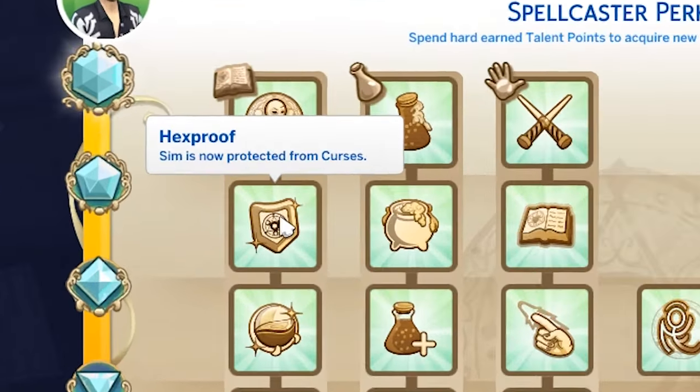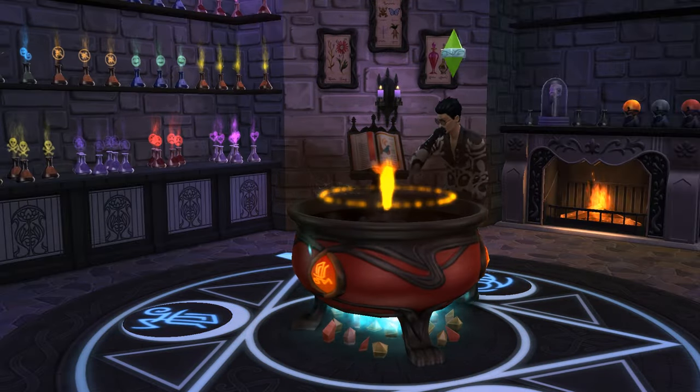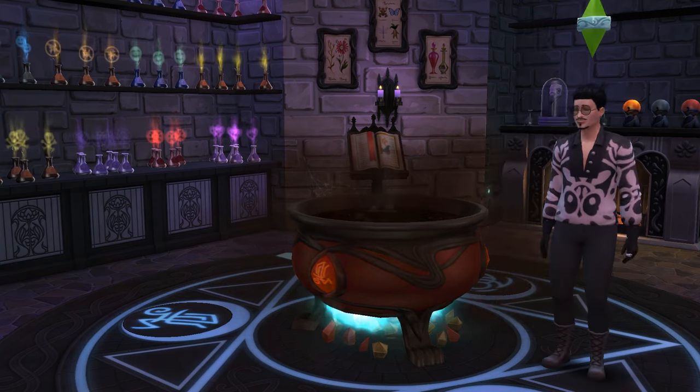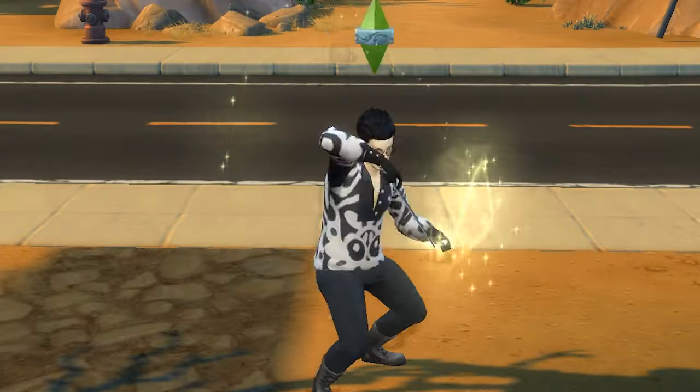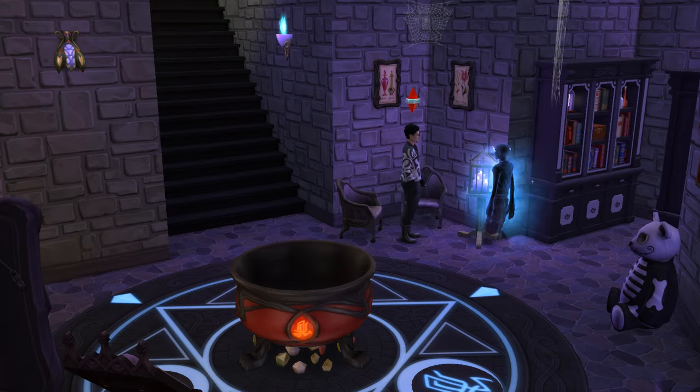Hex Proof becomes available at the master rank and essentially means your sim will no longer be cursed — ever. Yes you can cure curses with a potion of curse cleansing or the Decursify spell, but it's just nice not to have to worry about ever being cursed again. Four out of five from me because we love convenience.